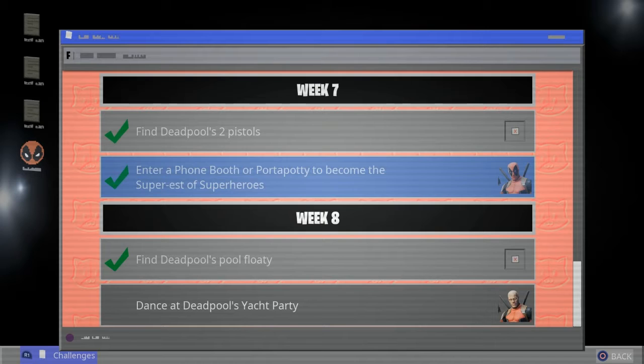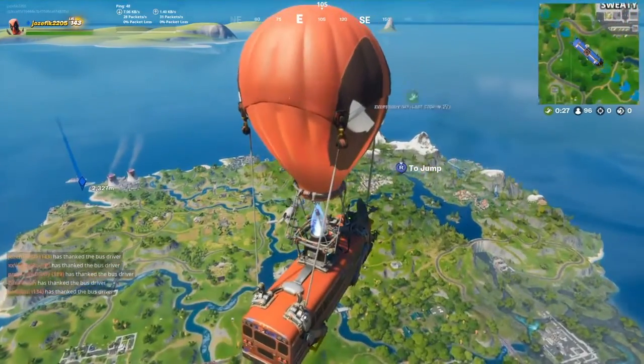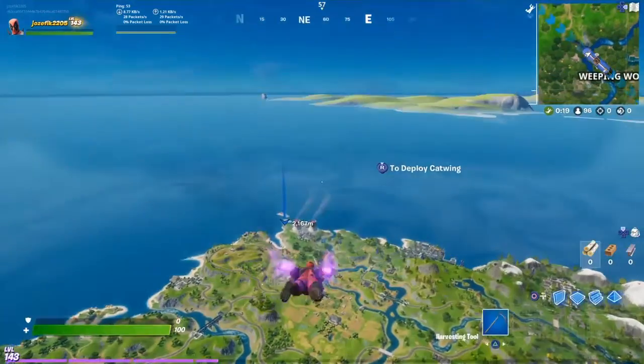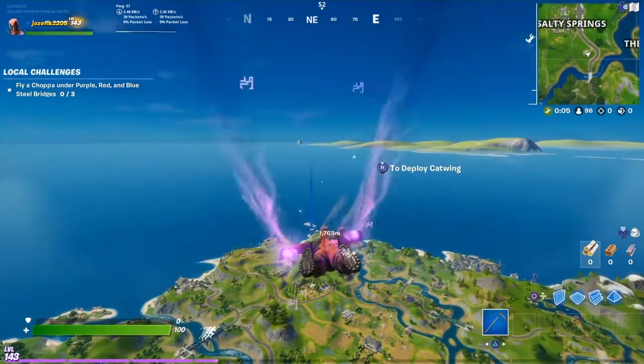The last challenge is to dance at Dapple's yacht party. What you need to do is go to Dapple's yacht, which is near Steamy Stacks, land there, go inside, and dance at his party.